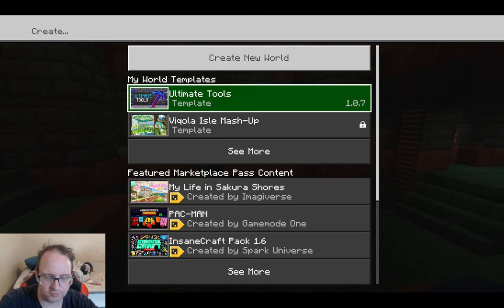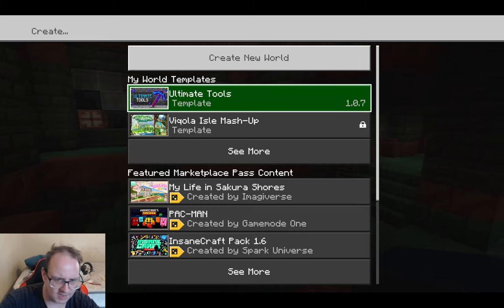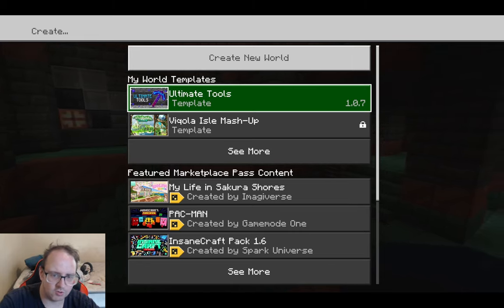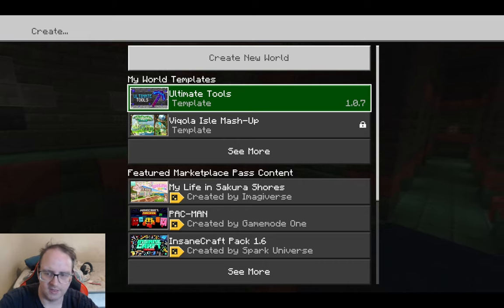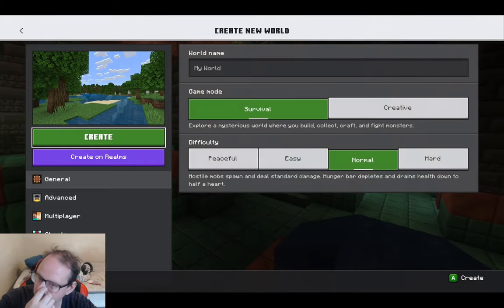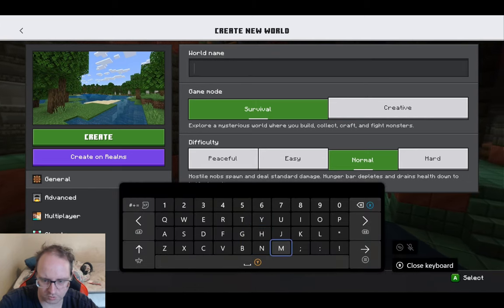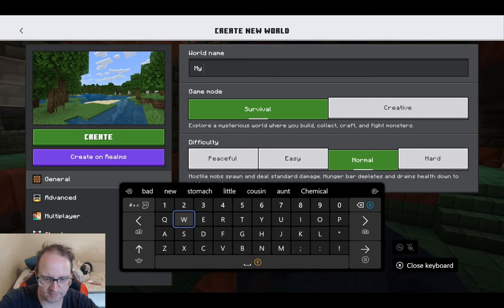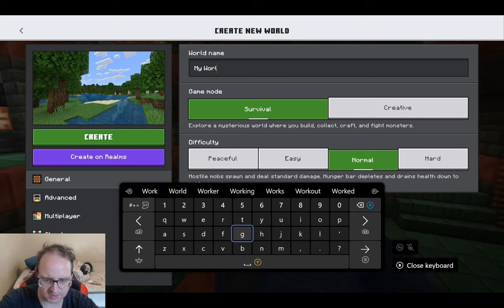I forgot about these world template ones. I want to do a world — I don't know if I'm going to do that as a stream or as a single player. Let me know. Should I do one as a stream or as a solo playthrough? At the moment I can't do that one because it's buggy. Let's do a normal world. I don't know what I'm going to call it, but I'll just call it 'my world.' It sounds corny, but it's the easiest way of dealing with it. We'll put in the add-ons as usual.